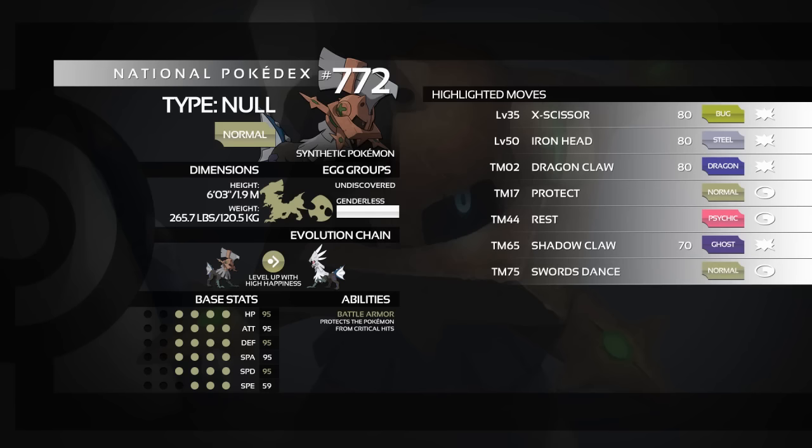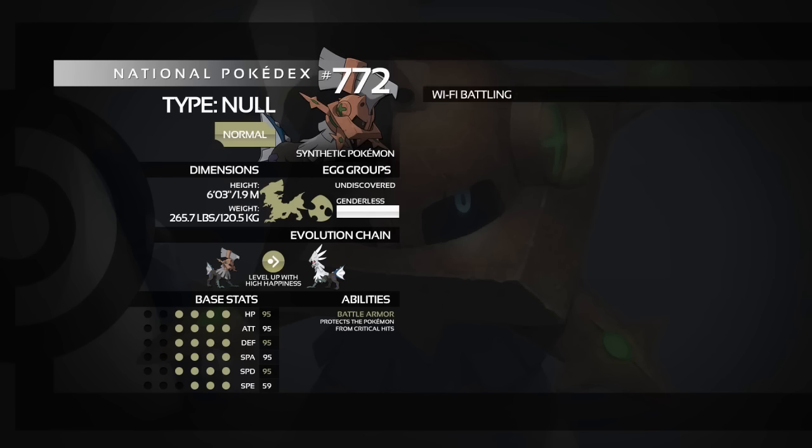TM75 Swords Dance is available — if you can get one or two of those off, it's great for boosting attack. Finally TM80 Rock Slide provides good coverage and can flinch the opponent, though it's only 90% accuracy and 75 base power. Still a generally solid all-round move.